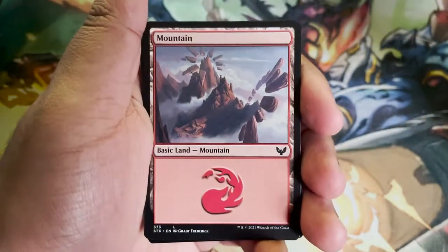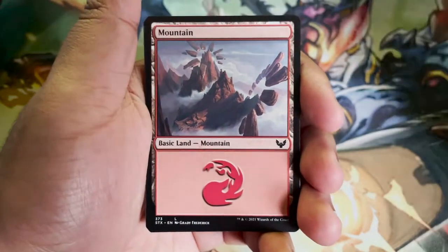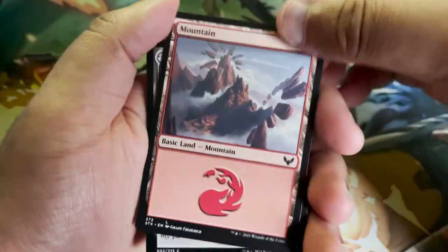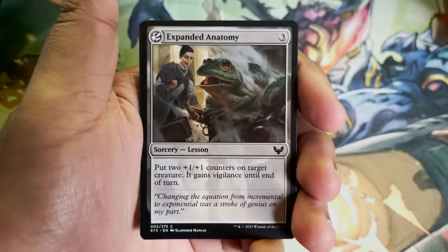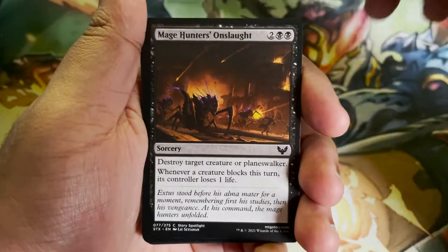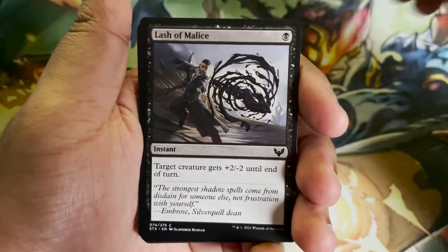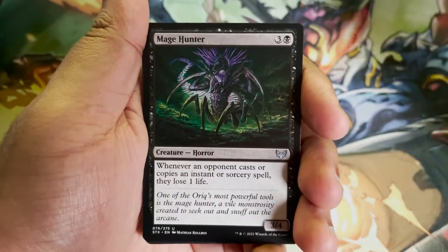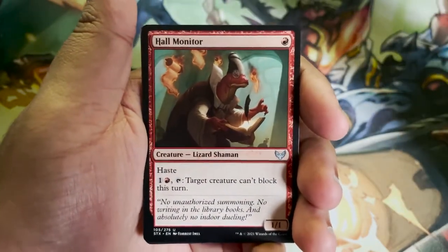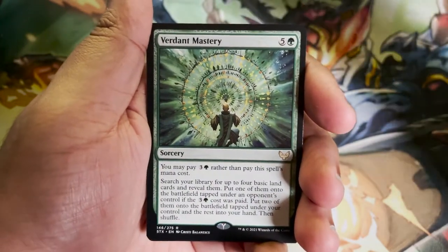Art card. Island, Mountain. I'm going to try and make this a somewhat organized pile. Expanded Anatomy — I love Magic art so much. Mage Hunter's Onslaught. Rise of Extus — I believe he's our Voldemort. Lash of Malice. Mage Hunter. Access Tunnel land. Hall Monitor — it's quite literally a monitor lizard. Fantastic. Vine Glimmer Snarl.